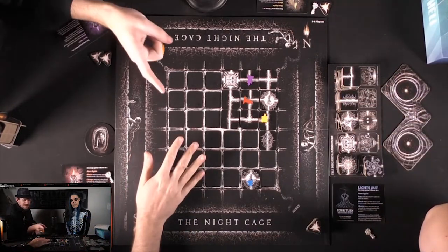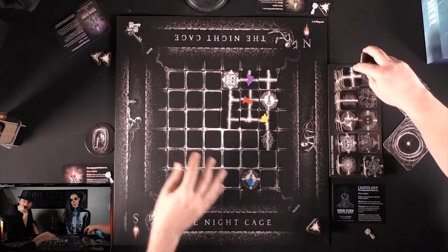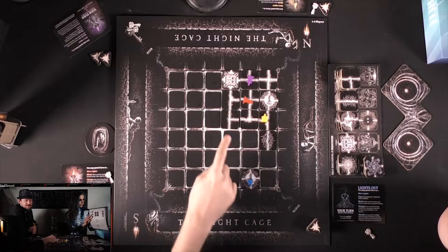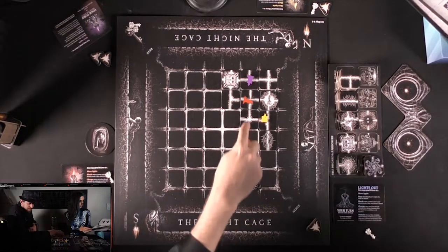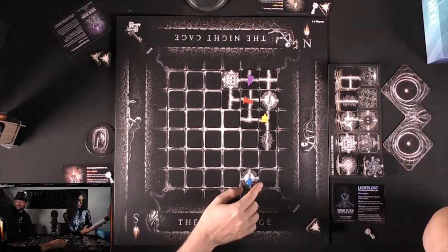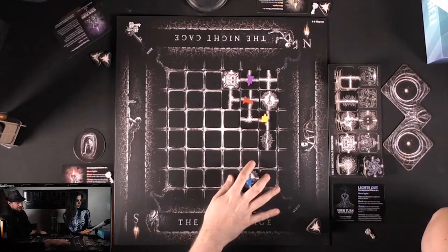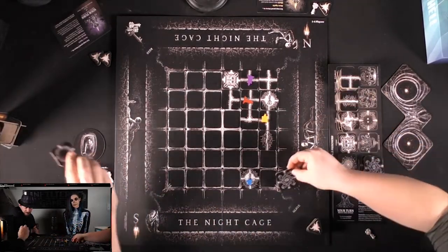There's a question about whether getting relit after going lights out means the tiles come back. The group discusses: the assumption is when you hit lights out you'd lose the tiles, then after relighting you'd put them back. That would trigger a monster in one of the spaces. They debate where to place it — they note that one spot hits two people, another only hits one.